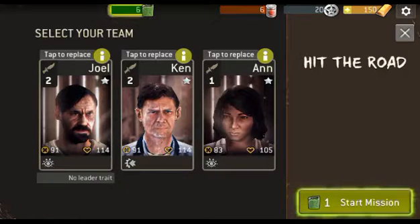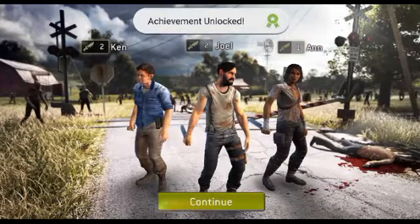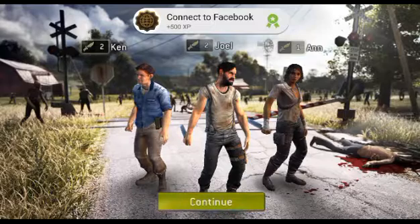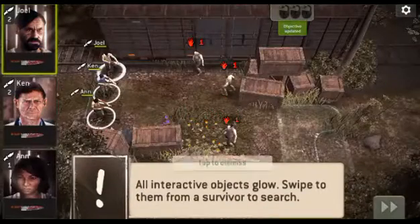Let's go over here to Daryl, continue the mission, and start it. So here are these random people — I get Ken, Joel, and Ann. I'm not sexist, okay — Ken and Joel were just the guys I trained. I didn't train Ann just because she was the third one. I promise I'm not sexist.